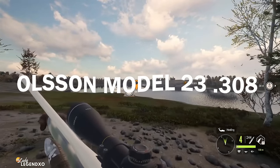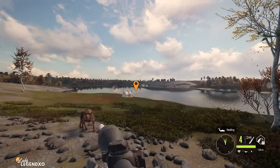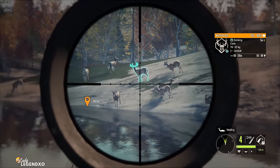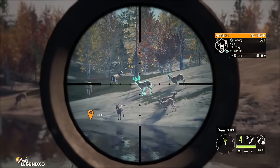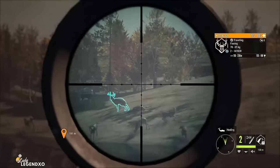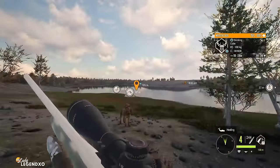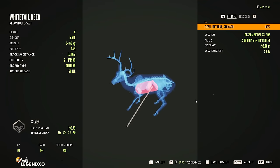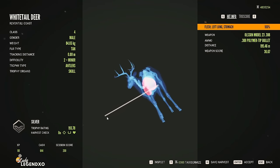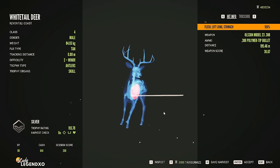Now we're going to try out the Olsen Model 23 .308. This rifle comes with 4 shots and is quite powerful. However, it is not my favorite .308 in the game — that would be the Zarza .308, which I'll show you in a moment. See that little kachunk? I don't like that. We did get 2. We got left lung and stomach, with pretty crazy penetration from 195 meters. The Hunter Power Pack is a pretty good one.